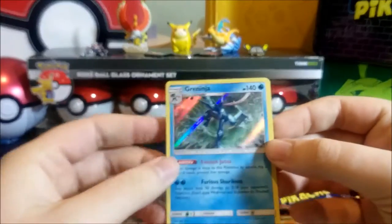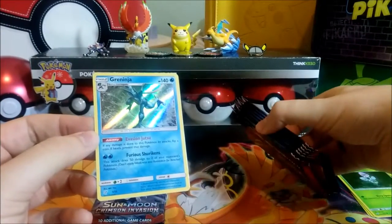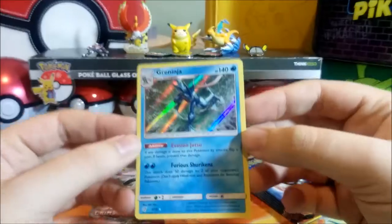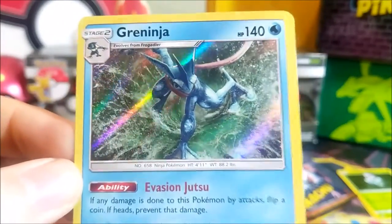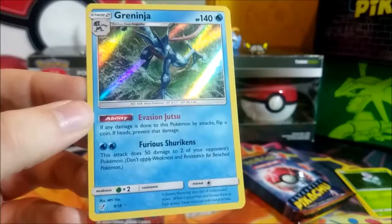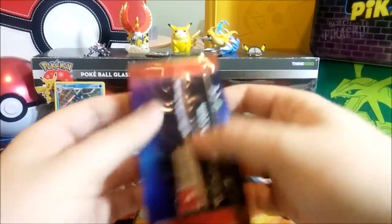We have more Lol, Snubbull, Psyduck, and Greninja — speak of the devil! So we have it once, now we need it a second time. We were missing three cards and all of them are rares. We have seven packs, so we need three doubles of the new cards, which is going to be very difficult. But we're off to a good start — look at that Greninja with Evasion Jutsu and Furious Shuriken. He sounds like a bad guy in the movie.